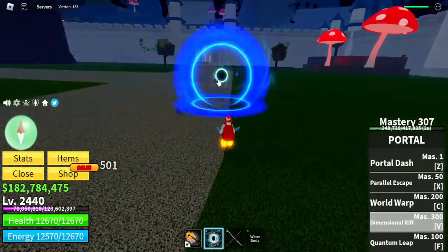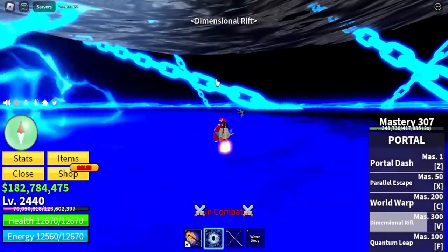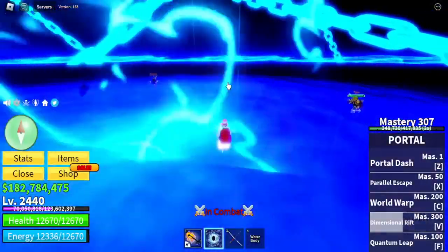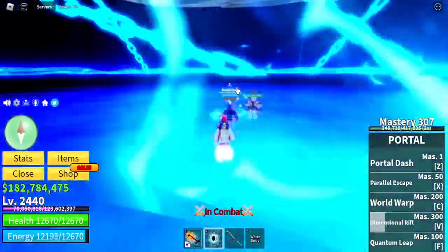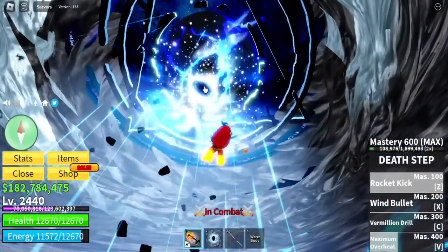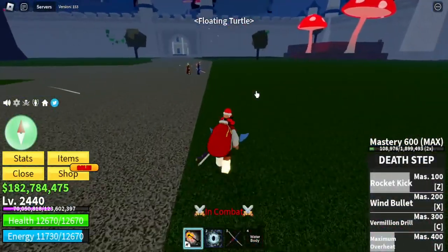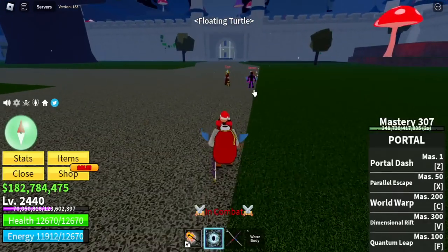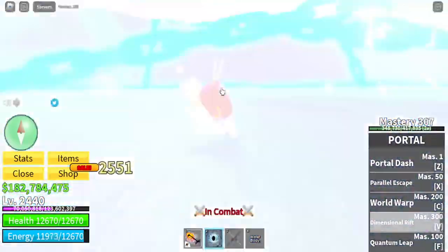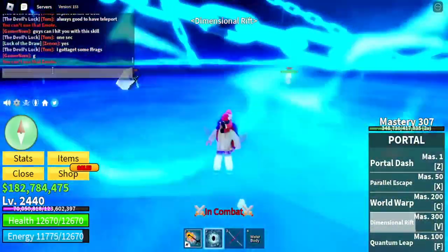The last skill is called Dimensional Rift. You can only attack players with it — there is minimal damage, but you will be teleporting them into a dimension. Can they escape? Yes, they can — you just need to head to the portal inside the dimension. If you cast Dimensional Rift again while you're inside the dimension, you will be teleported outside. I think this one is really good for PvP.